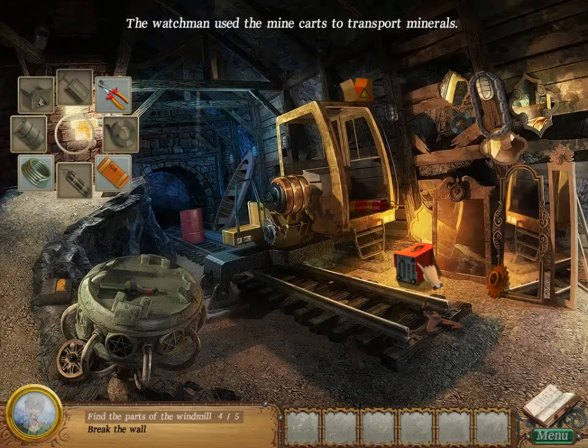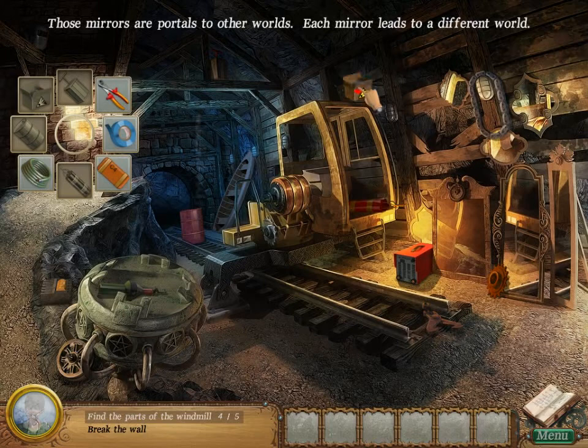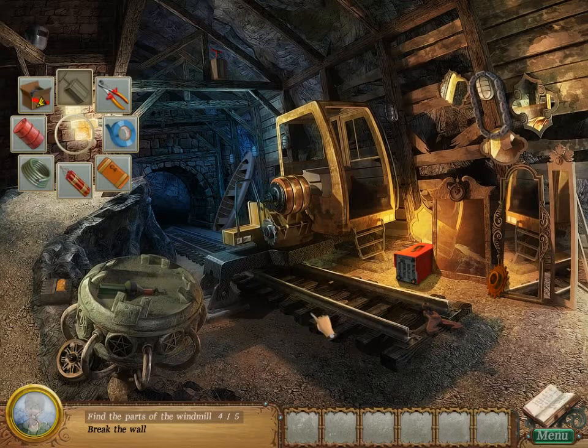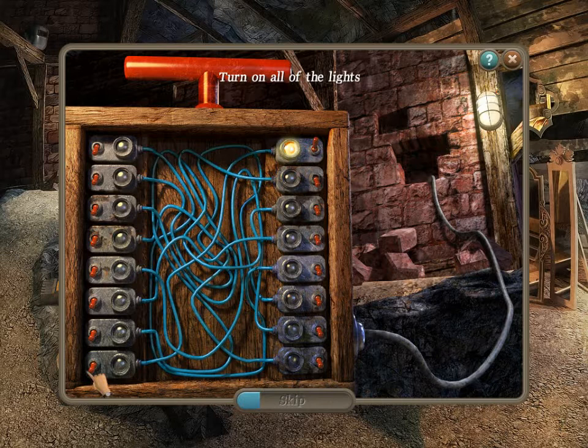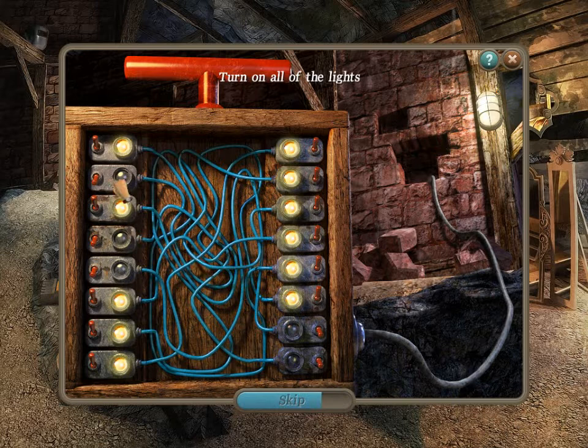Those mirrors are portals to other worlds — each mirror leads to a different world. The watchman used the minecars to transport minerals. Where is the detonator up there? Turn on all of the lights! First turn on a light, then follow the wire to the light to which the first light is connected, and then turn on the second light. You just have to basically find how they match. Yay! Take the windmill gear! There!